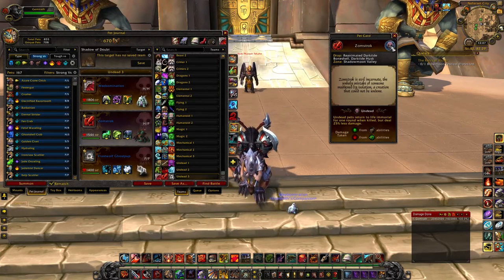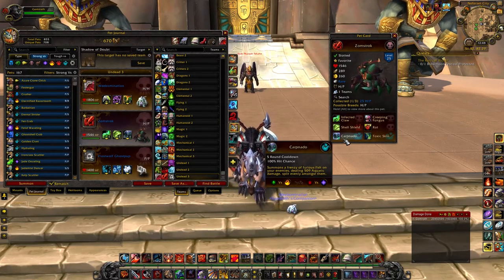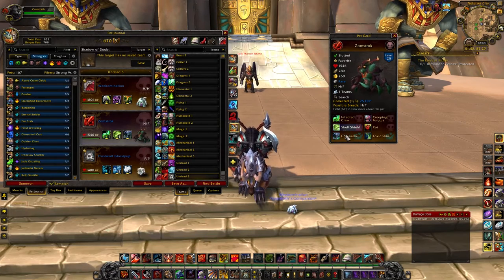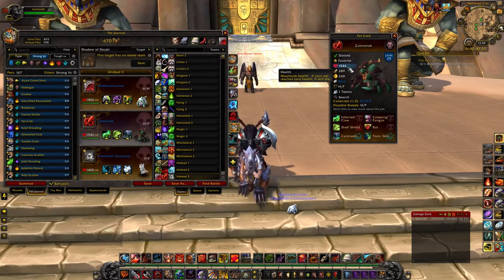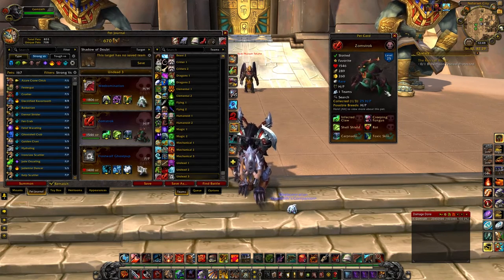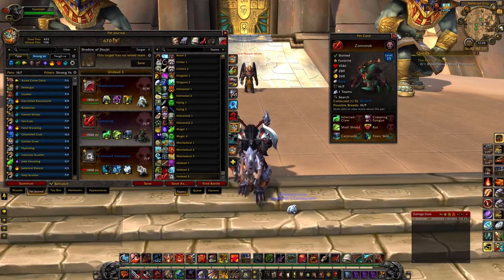Stormstruck drops from a rare out in Shadowmoon Valley in Draenor. He's the only pet in the game that has the ability Carpnado, which does 509 aquatic damage split evenly amongst a whole team — and it's a really cool animation. He has aquatic-type moves, so he's good versus elementals, and there's not a lot of undeads that are strong versus elementals. I would grab him; he's also fun in PvP.